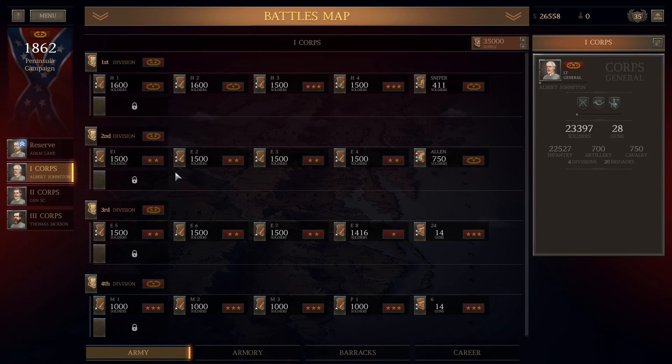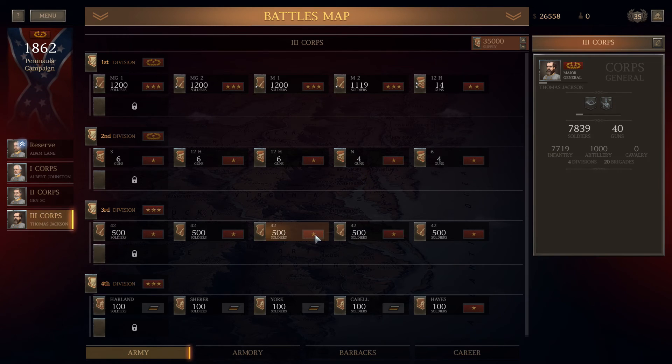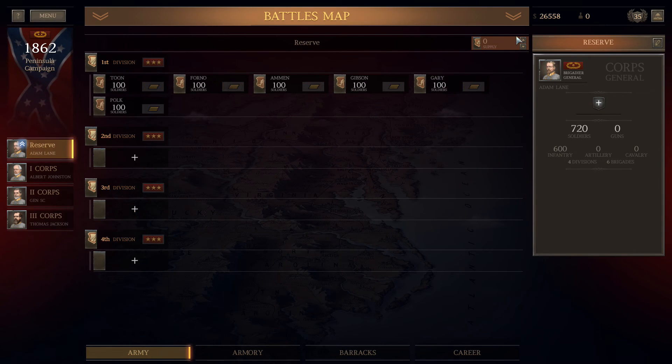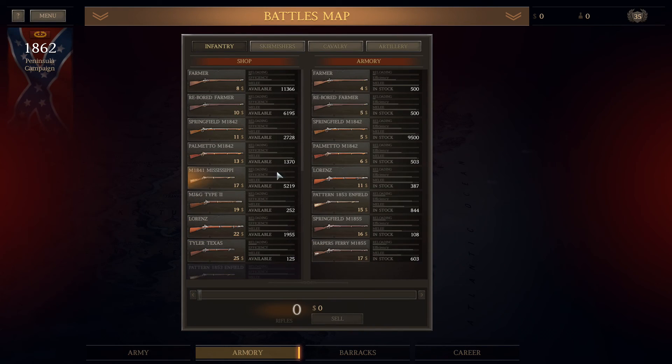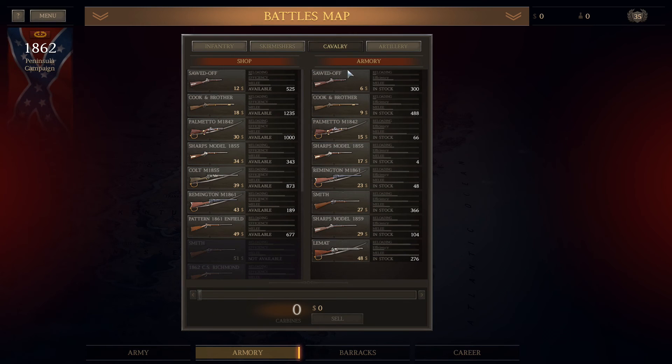I end up renaming First, Second, and Third Corps. I have a reserve corps at the top, and my core commanders are Albert Sidney Johnson, General Something Compass, and Thomas Jackson. In reality, I should have probably put those two-star generals in infantry units to grind XP.